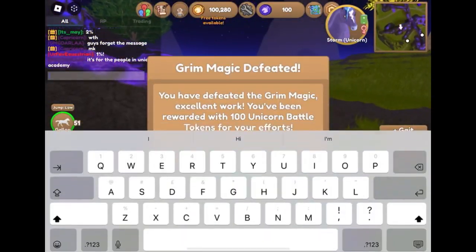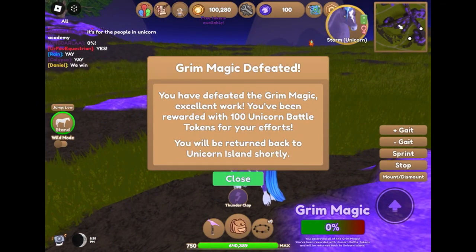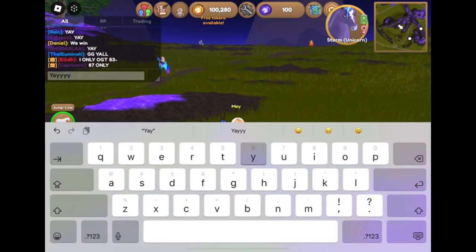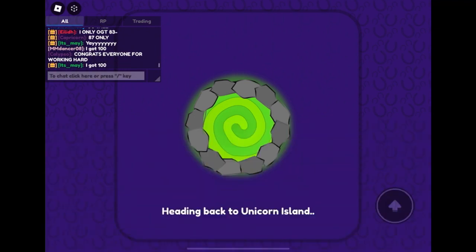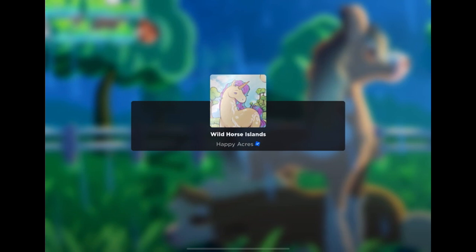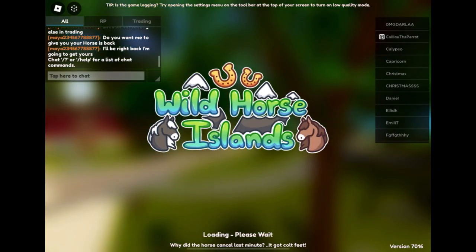I was very lucky to get 100 unicorn battle tokens, but some people only got like 83 and 87, which was quite sad. I assume that's because they didn't put out as many fires, or whatever unicorn they were using, compared to the people who did get 100 tokens. So you really need to play your part to get what you deserve.